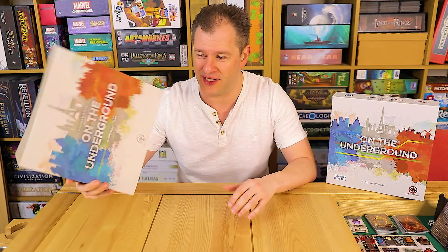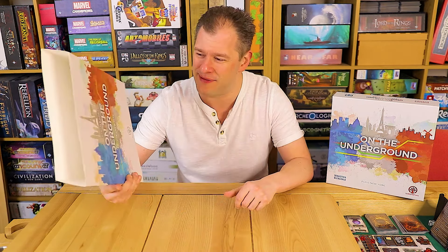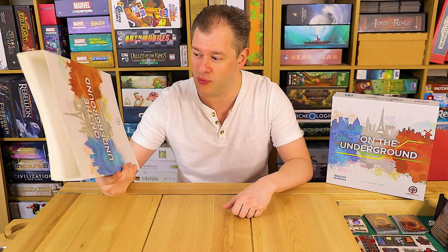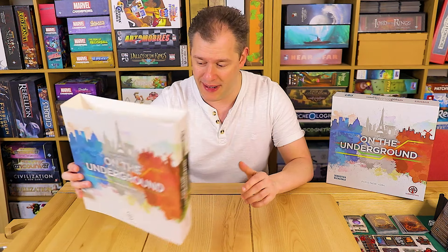This is the sleeve you get with the deluxe edition. I've never really understood why you have sleeves on games — I find them unnecessary — but I don't want to chuck it away because it does look nice. This is the Paris and New York expansion map pack.